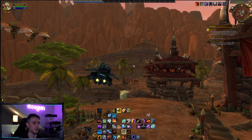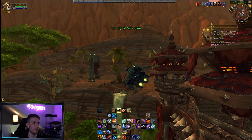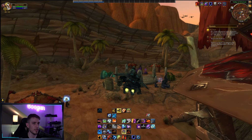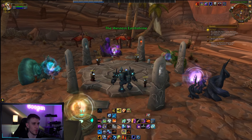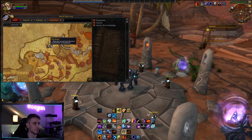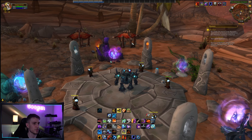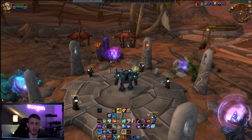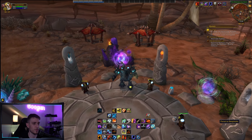The first thing you want to do is fly over to the portal to Deepholm in your main city. In Orgrimmar, it is in the Valley of Wisdom, the Western Earthen Shrine. In Stormwind, I believe it's a little bit north of the Trade District. So you just want to find the portal to Deepholm.